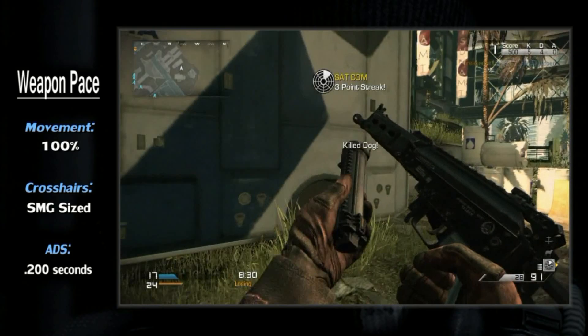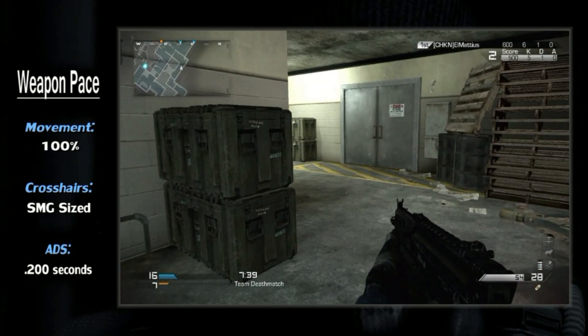Seeing as we're talking about an SMG, the weapon's overall pace is quite high. Your movement rate is fast at 100%, the hip fire spread is tight, and your ADS time is lightning quick at 200 milliseconds.